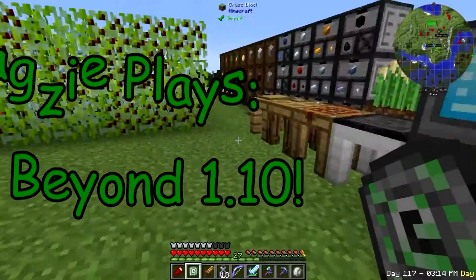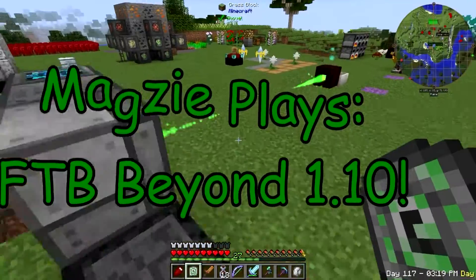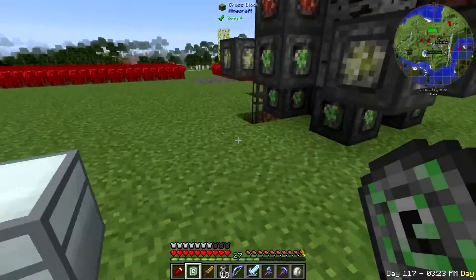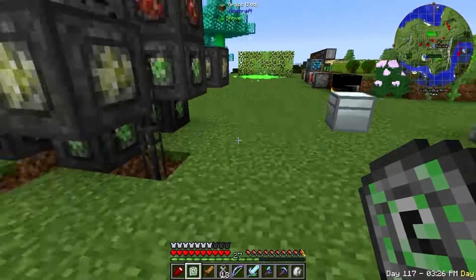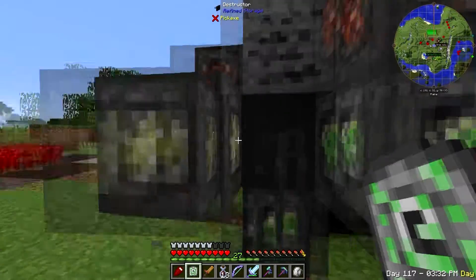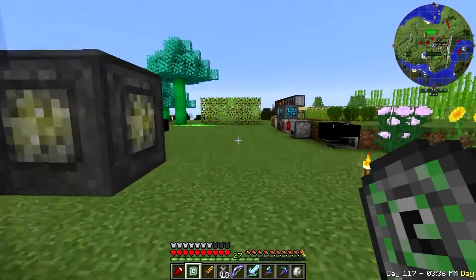I have set up some stuff. One of the things I did off camera — these pipes are underneath the ground right here. That enabled me to run a pipe all the way underneath the ground to over here. This right here is a destructor from Refined Storage, and we are powering our Refined Storage with mana, as you can see right here.